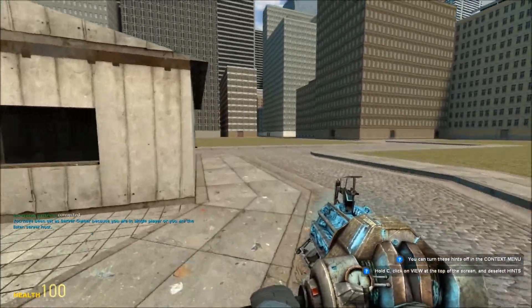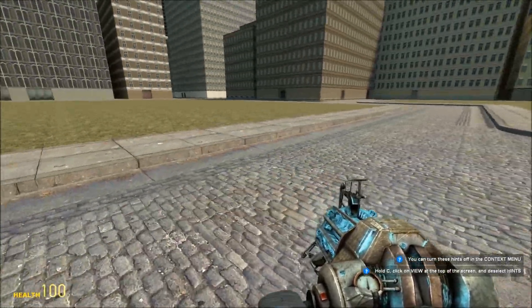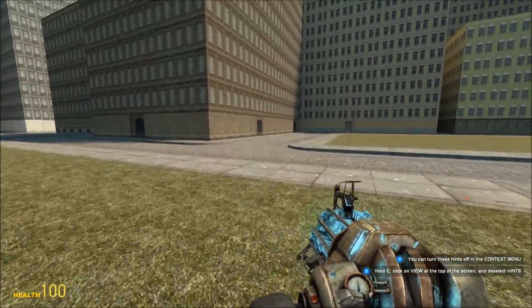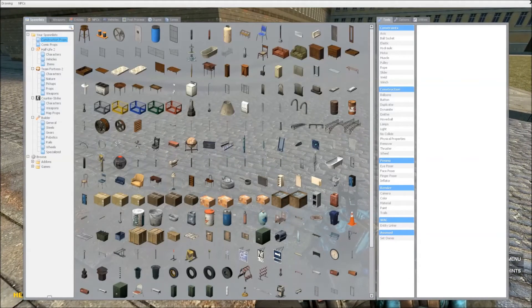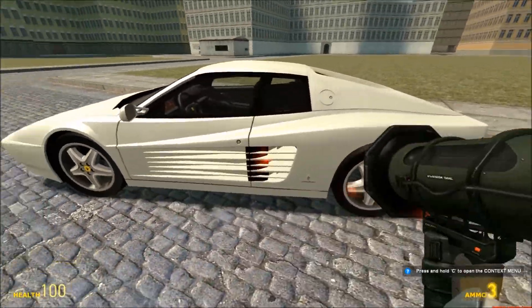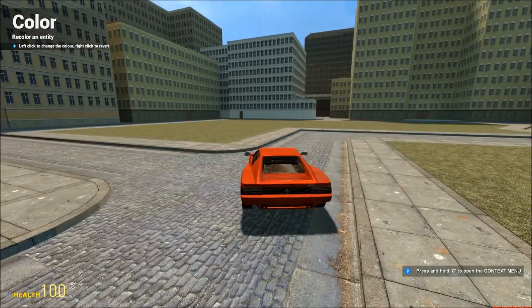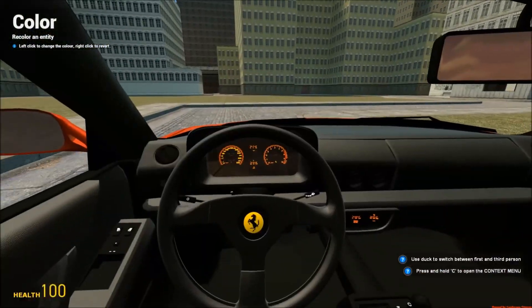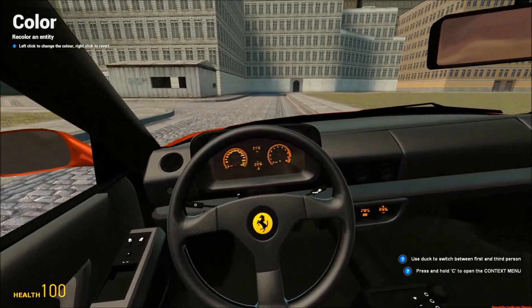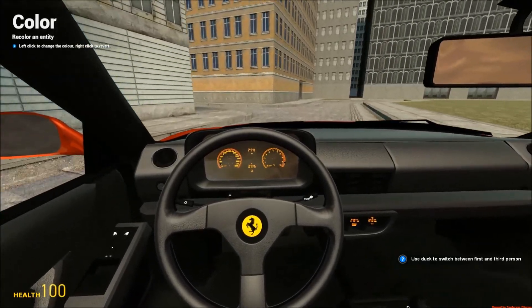Alright guys, welcome back. As you can see, I've changed the map to a much more open setting. I'm sorry, but that map was just a little bit too cramped, and I couldn't seem to fit a car in very well or show it off very well. So on to the next one — it's the Ferrari 512 TR. Now this one's going to look familiar, guys — I believe this is what the Ferrari from a lot of the Grand Theft Auto games is based on.